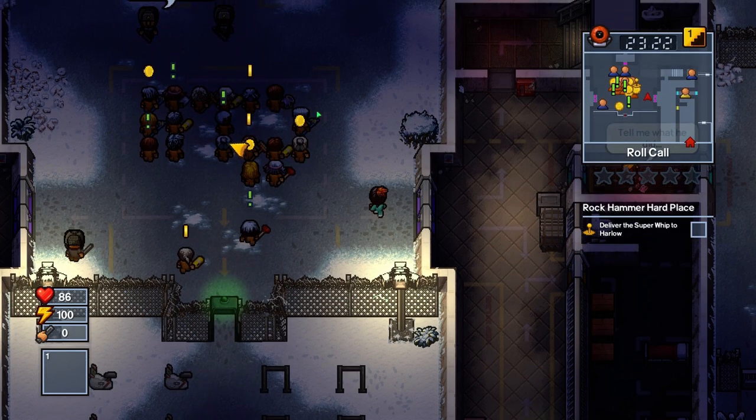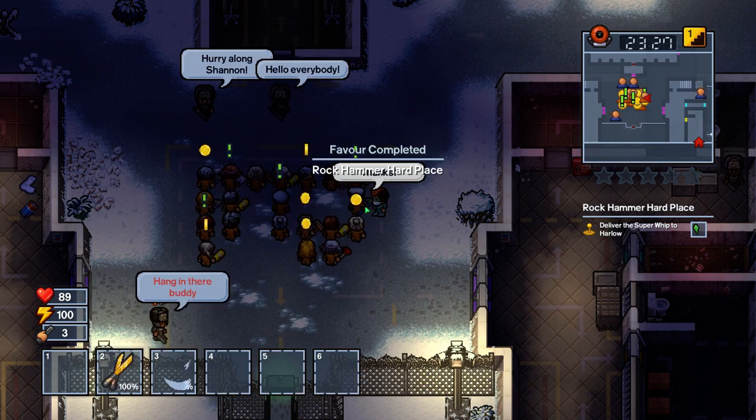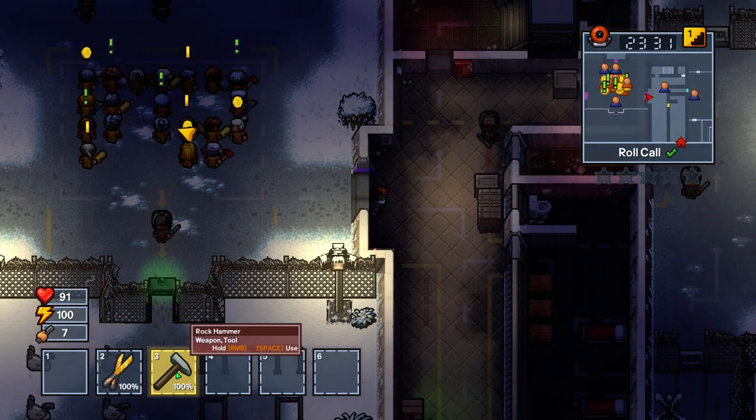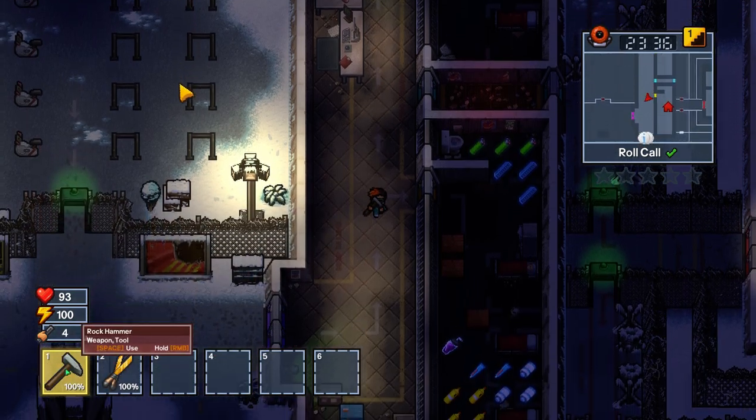First, you're going to need to get a series of missions. I got my series of missions from this dude named Harlow. He's a cool guy, and he will, if you complete them all, give you this rock hammer. The important thing to note about this rock hammer is that it's not really replaceable.